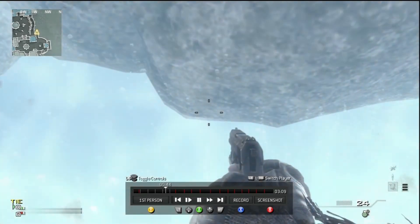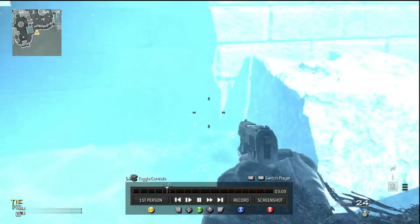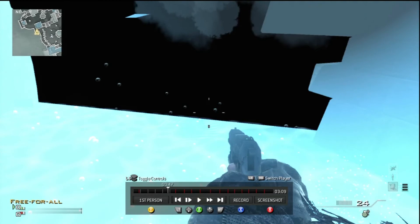You look at the water under you or the ground, and right here I'm showing you — look straight down. Then you have to go behind this rock and you have to look at the corner of the rock, all the way at the bottom, like the edge. That's how you get into this glitch.